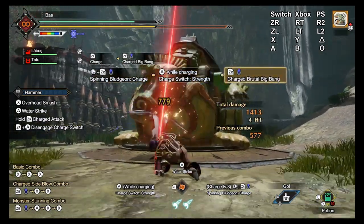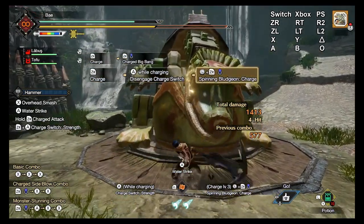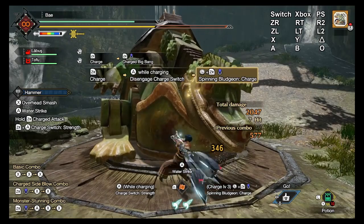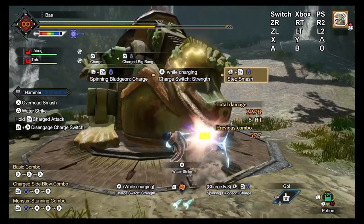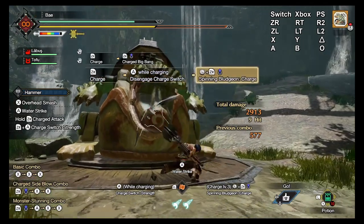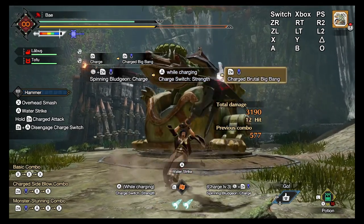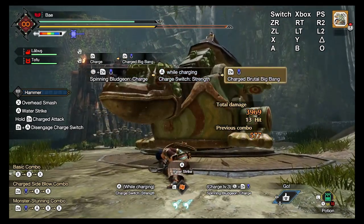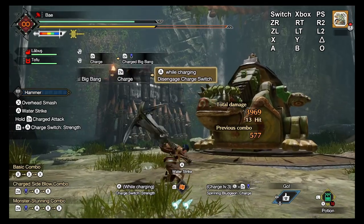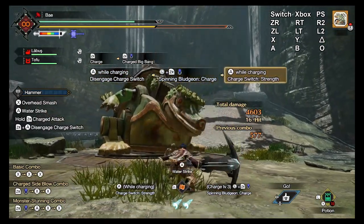Spinning bludgeon charge allows you to practically chain fully charged attacks infinitely. When you perform the attack, during the attack's animation you can hold the right trigger to store charge into your hammer. This charge then carries over when you switch back into your blue state, allowing you to infinitely chain charged attacks. You can either hold ZR to charge, release to perform the attack and quickly hold ZR again, or you can hold ZR to charge and press X to release the attack while continuing to hold ZR to charge your hammer.